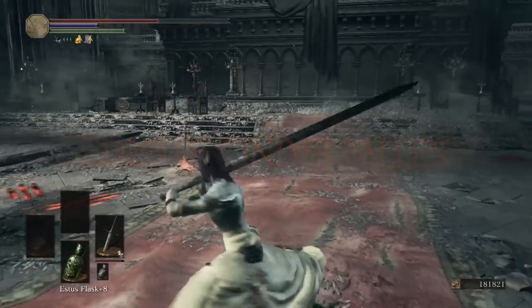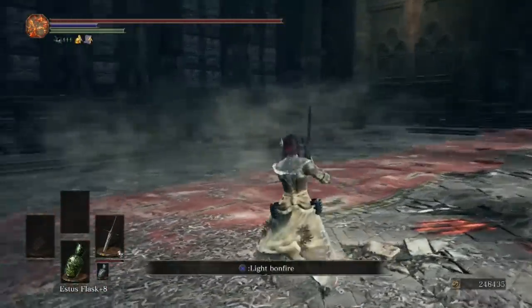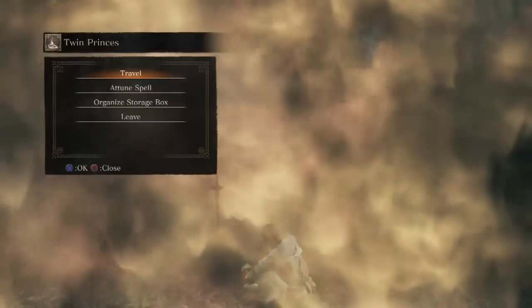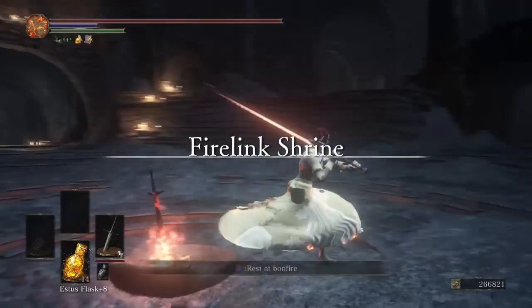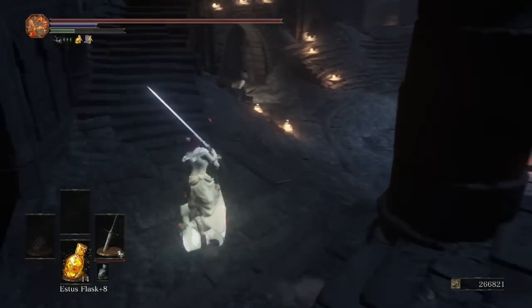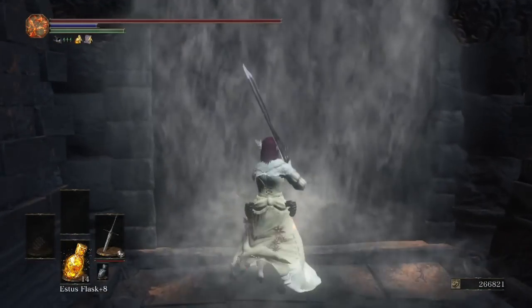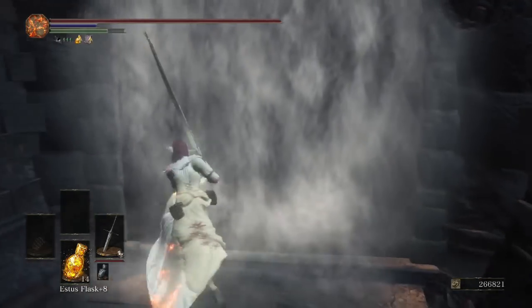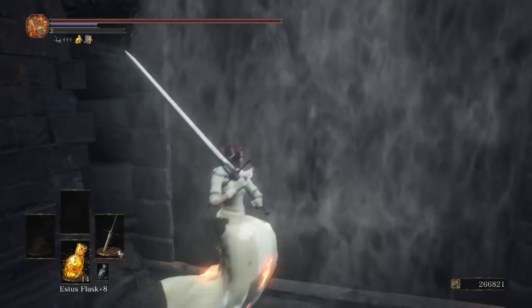We've now got a final Lord of Cinder — technically we could complete the game now, but next episode is Archdragon Peak, an optional area, and we'll show you how to get there. But before ending this episode, there are two side quests to wrap up, so we're going back to Firelink. First, Sirris's quest is now complete — all we have to do is head out to the tutorial area near Firelink Shrine and go to her grandfather's grave.